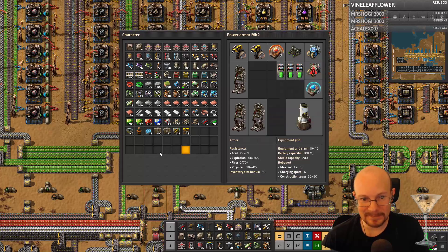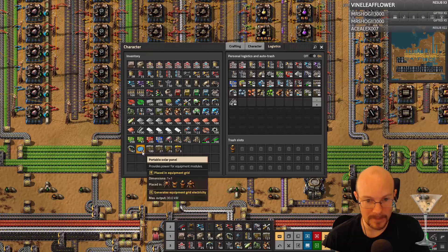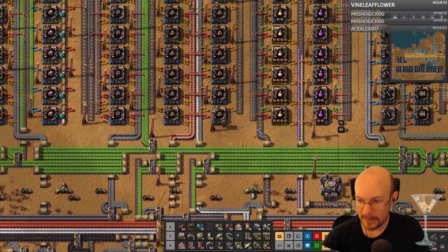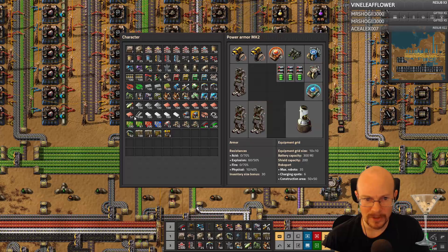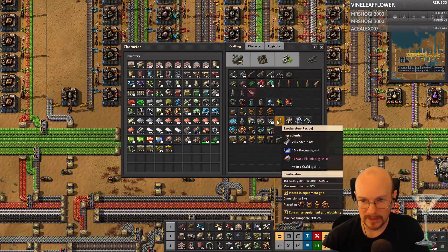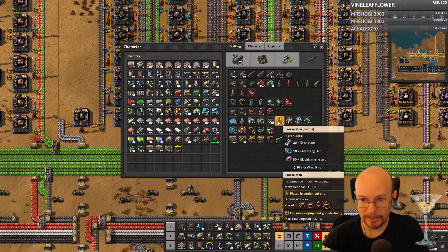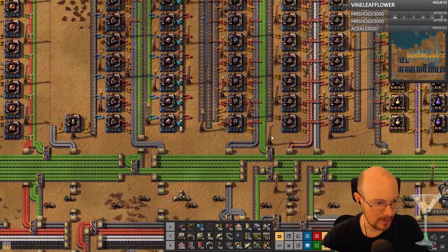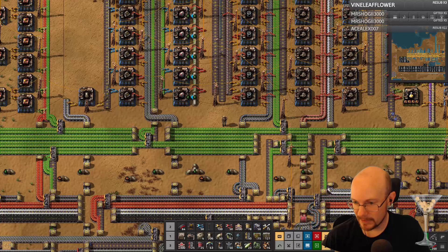Let's get some more legs then. Let me get rid of this. Oh man, that's going to be nice. So I can do two more legs, and then two more shields. Let's get all the legs. Two more legs. But I don't understand why my battery's not filling up though. I have batteries.